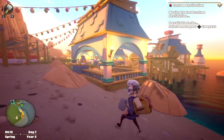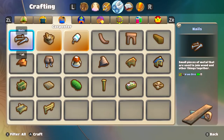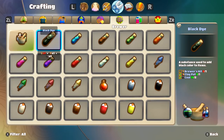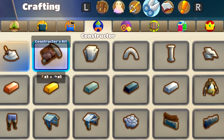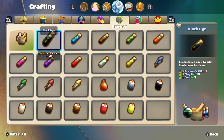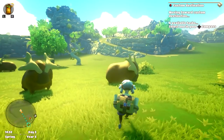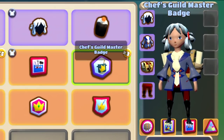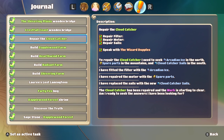Crafting is complex in this game — it's very much a big part of the actual gameplay. The sections of the crafting are Wayfarer, Chef, Carpenter, Constructor, Tinker, Brewer, and Tailor. You can also style and customize your character with hair, clothes, and backpack. The quests are easy to navigate — a beam of light will show the way to your objectives.